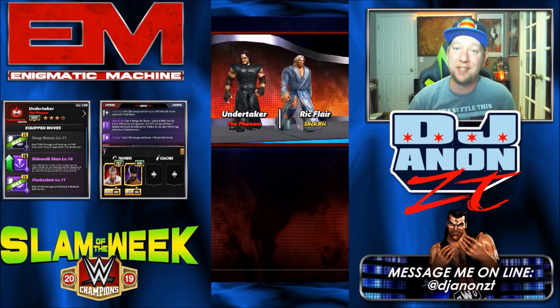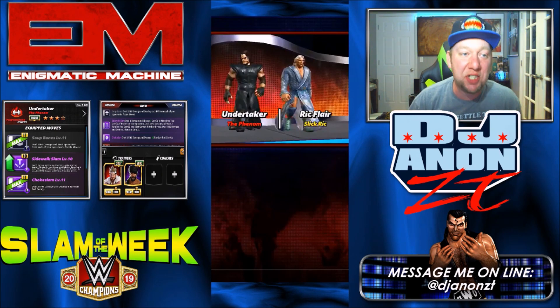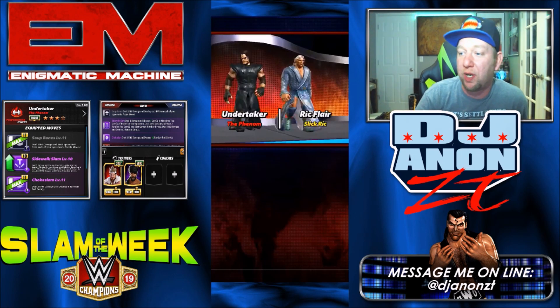And this week, the Slam of the Week is brought to you by Enigmatic Machine and Jeremy71487. He's checking in this week with the Undertaker — the Phenom, the Purple Move Point Stealer, the Destroyer — and he's going against a 4-star Silver Ric Flair, Trickster Ric Flair.